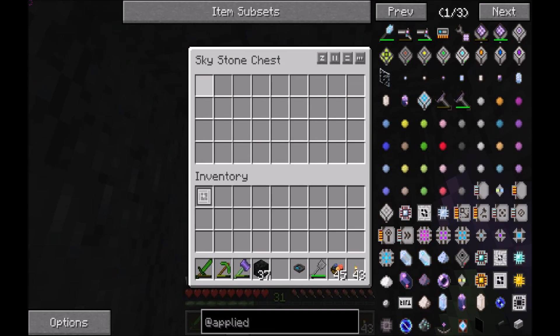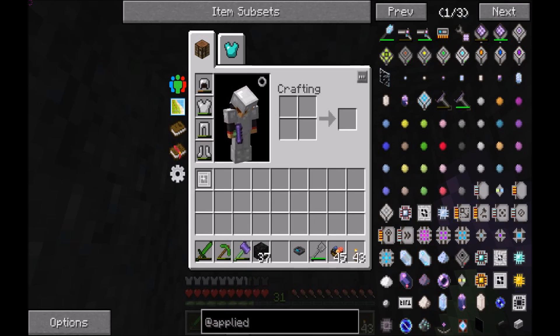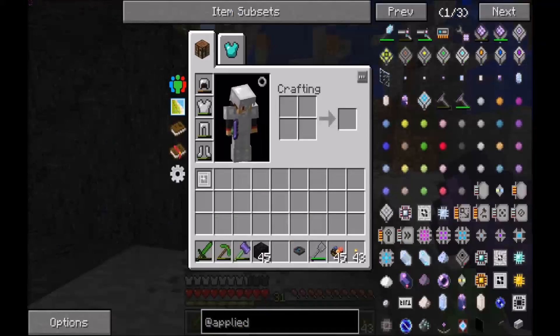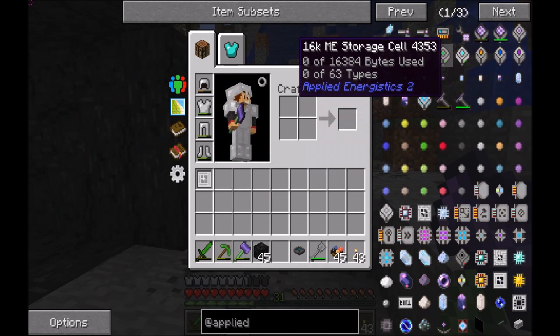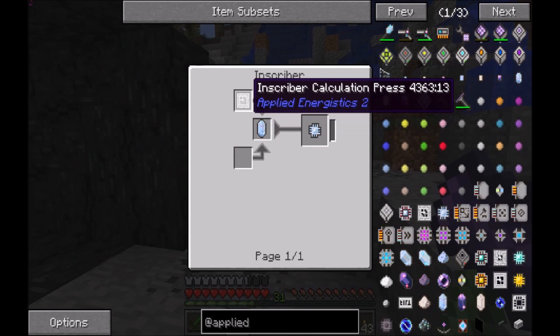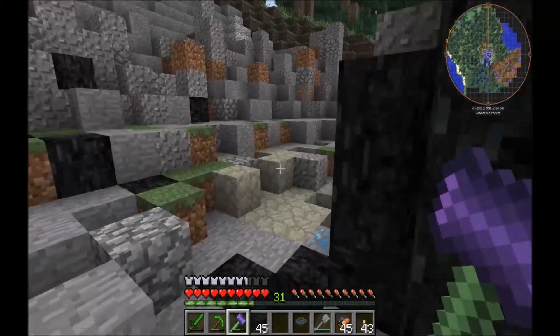Look at this, awesome - Skystone. And an Inscriber Logic Press. That's not the one we need, right? We need the Inscriber Calculation Press or something like that. Yeah, Inscriber Calculation Press. So that sucks - there's only one press in there and it's not the right one.